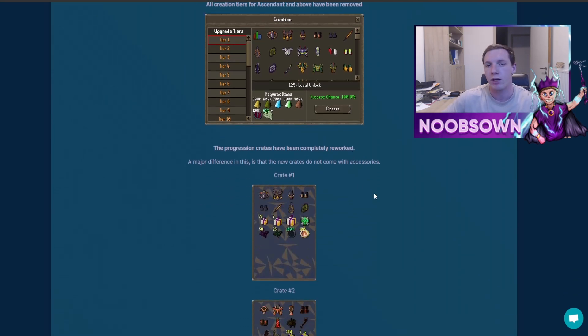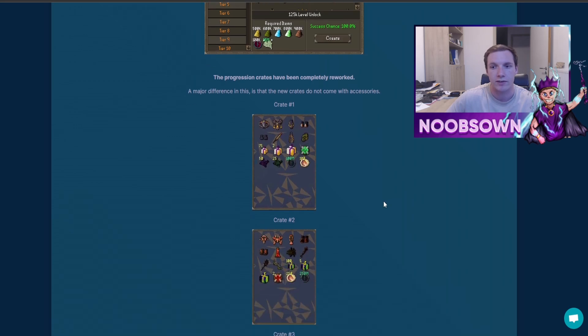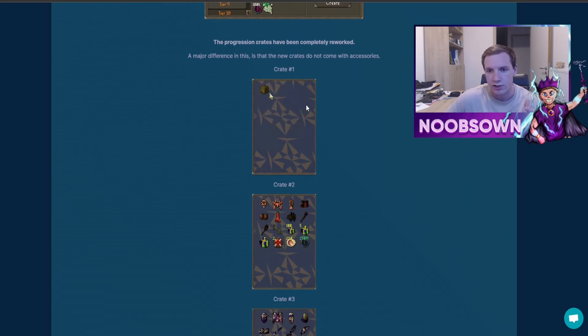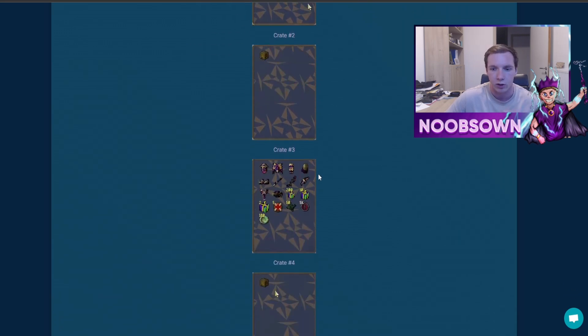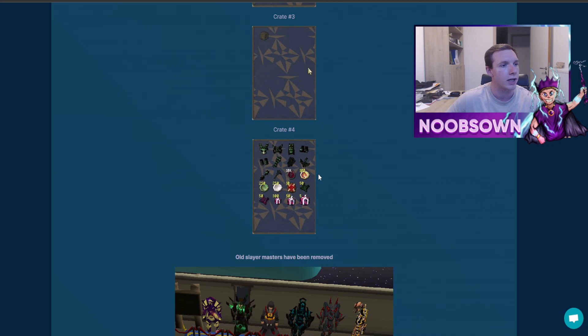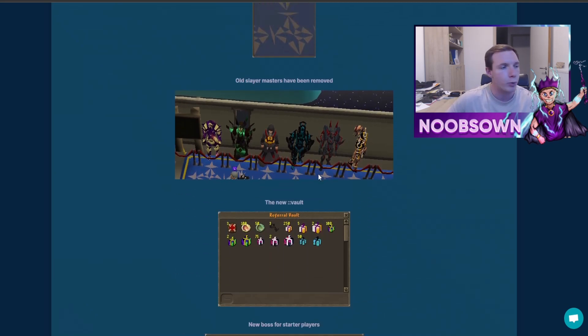The progression crates have also been completely reworked. The major difference is that crates will no longer have accessories like rings, auras, or necklaces — you'll have to get those from other places. The crates will just give you some of these other rewards, which are quite nice especially for newer players, so it's definitely worth grinding all of these out.